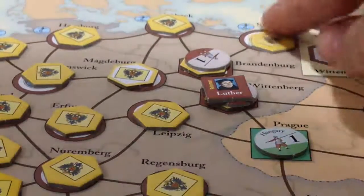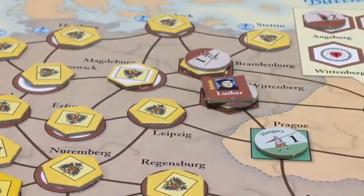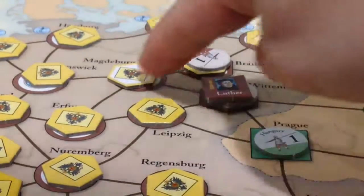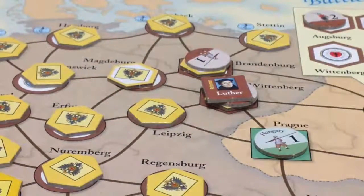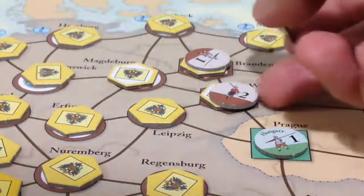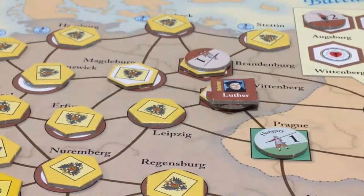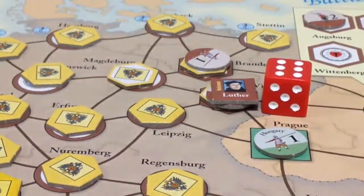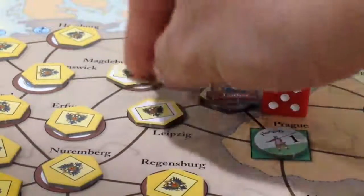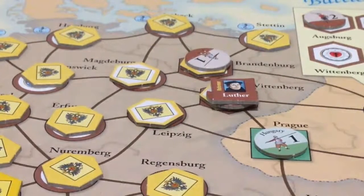We're doing pretty well, but now it gets a little bit harder. The next one we're going to go for — we've done two so far, we get five attempts total — is Leipzig. That gets one die for an adjacent Protestant space, one for the troop, and one for Luther, so that's three, plus one because we're doing the 95 Theses. We roll — one of them was a six, so Leipzig flips as well. It gets much harder from here on in because we are further away from our forces and from Luther.